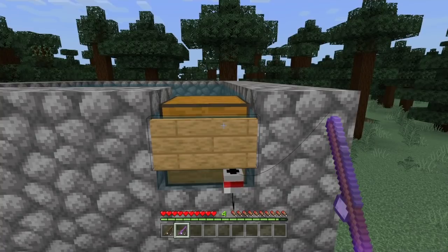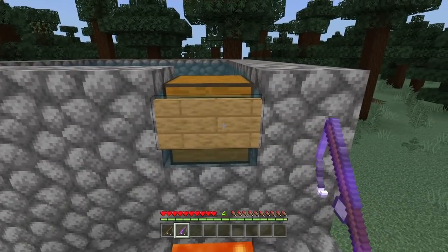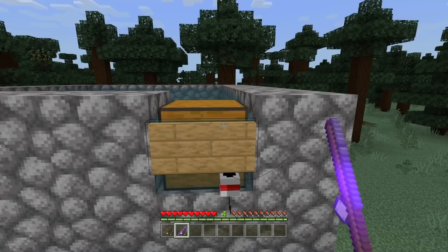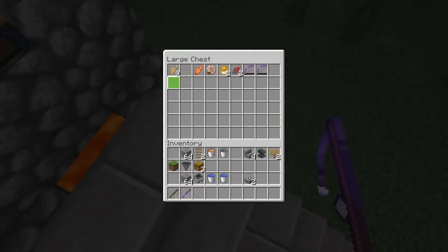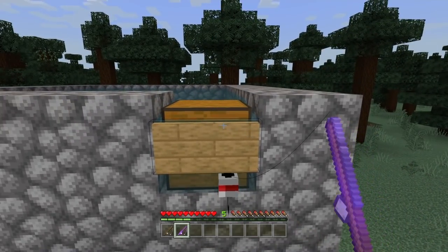Also, you don't have to use an auto clicker for this — I don't use an auto clicker. I'm getting some really good stuff in that chest. Punch II bow! That's nice for survival.